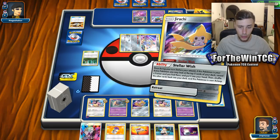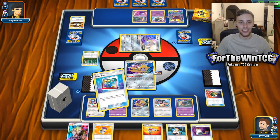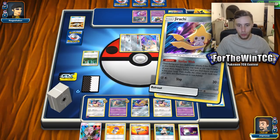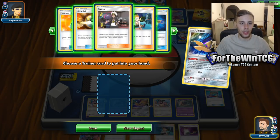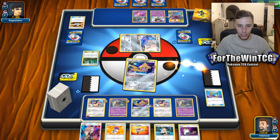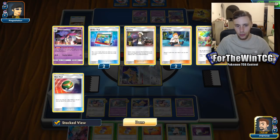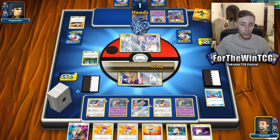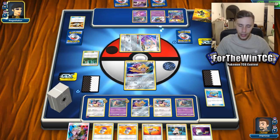Sometimes two Malamar can be really good in this deck. This deck tends to sometimes struggle — oh, we haven't done Stellar Wish yet! Let's get it going! We get a Moomoo Milk off Stellar Wish — juicy! We're going to retreat into this one. We have the Switch to work with, so we don't have to worry too much, and we get another Moomoo Milk. We don't have any energy to work with just yet, so we'll probably just leave this Jirachi in the active and then pass.